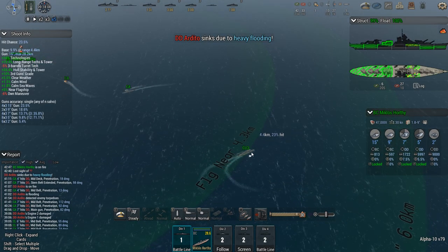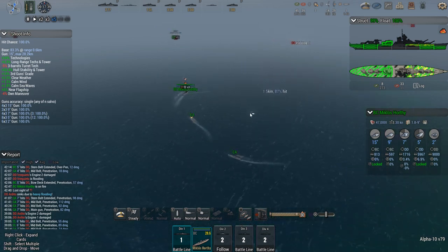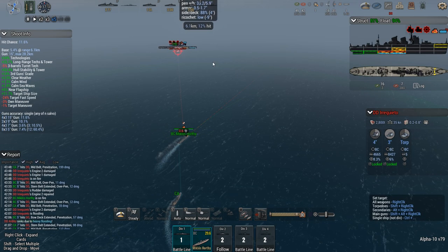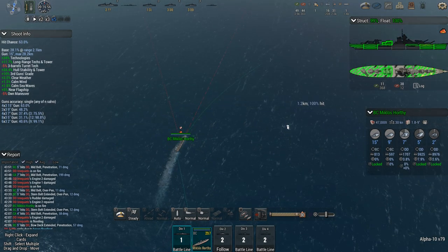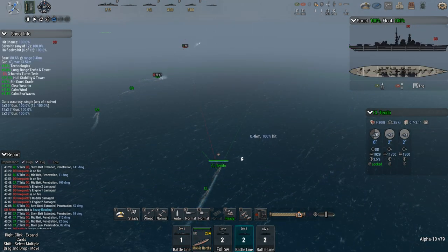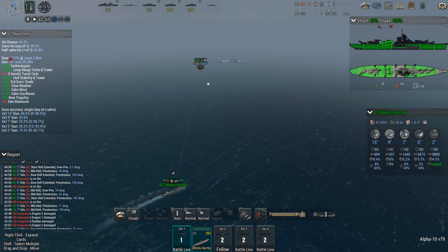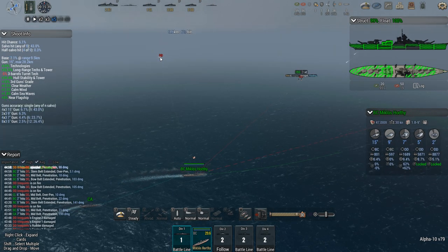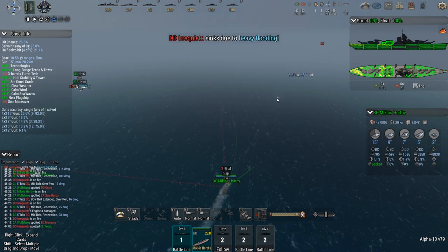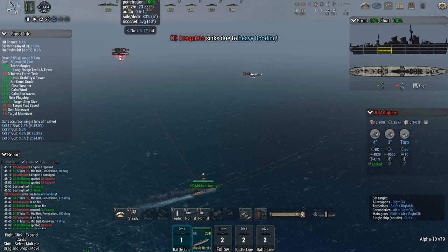Let's put it at times five speed. Collision with the light cruisers — guys, what are you doing? The heavy cruisers are still set to follow. In this case it might come in handy, as it means the whole formation will avoid the torpedo threat. Come on — finish off those destroyers. Did the other one launch? No. There goes the Iroquietto. Next is the Artiglieri — already getting one engine damaged.